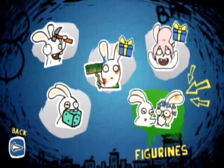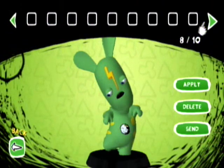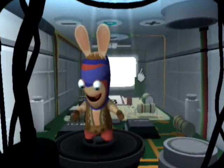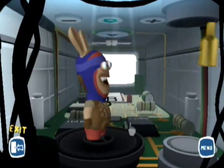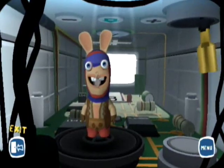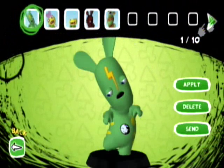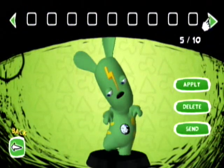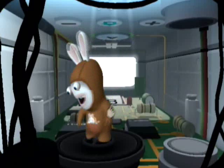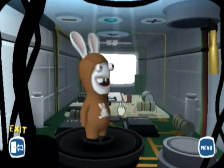I'll put all these codes in the information below the video. The Prince of Persia one is 1, 2, 1, 2, 1, 2, A, A. These were originally given out for pre-orders at certain places. Here's the kangaroo one — the code is 1, 1, 1, 1, 1, 2, 1, 2 — essentially 1111 1212. He's got a little pouch rabbit painted on him, which is a little weird.